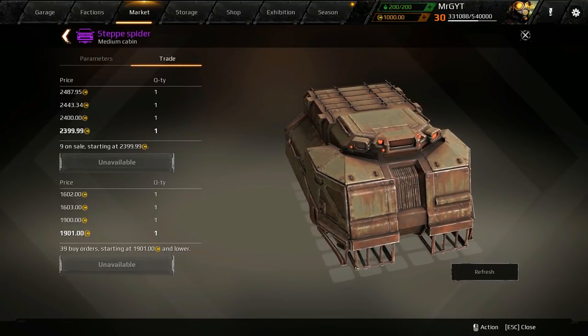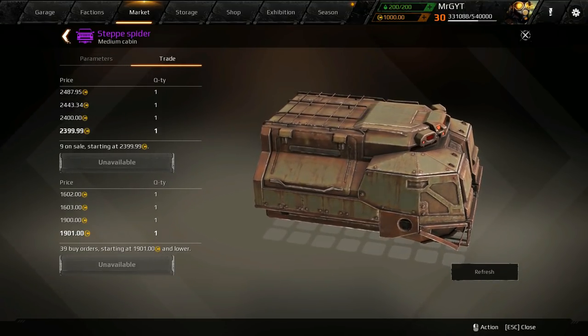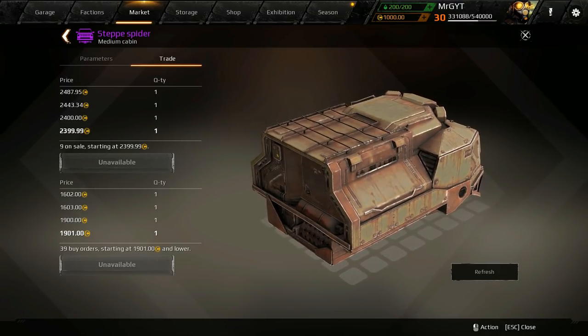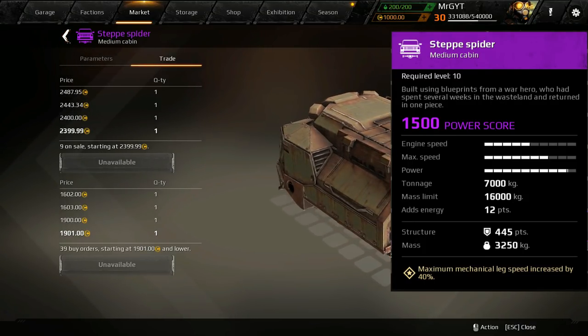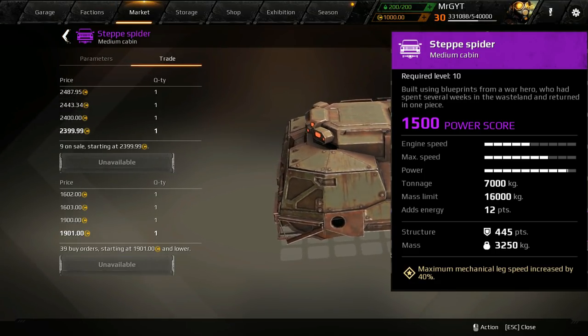Mr. G bringing you a Crossout update today. They have released the Step Spider Medium Cabin, following the 8.2 update. This thing comes with a little bit of extra energy. You can see they're selling like hotcakes right now at 2399 coins. Please don't spend that much on one of these.